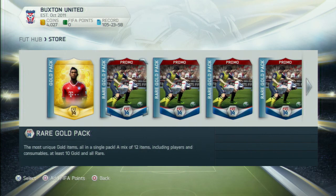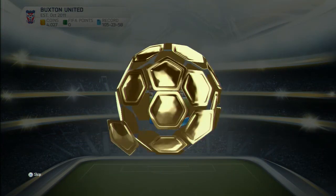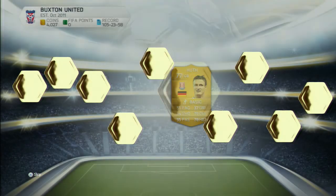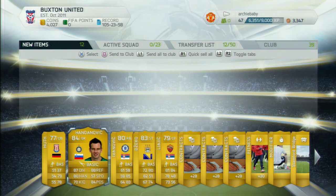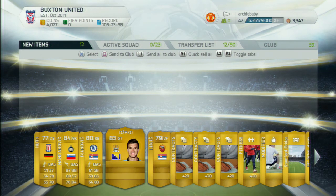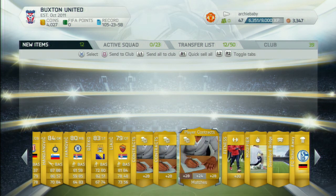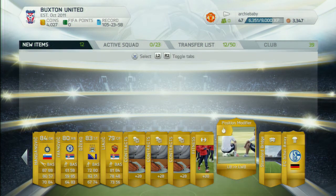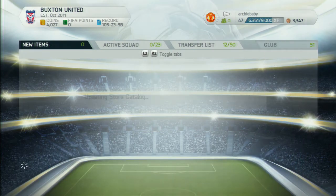We'll leave the gold pack till last and continue opening these 5 rare gold packs. I believe these would normally be worth about 15k, which isn't that much, and they're not giving me the best players. For some reason it showed the lowest rated player as my best, even though there's Handanovic and Ivanovic. Not a bad pack but it could be a bit better. We'll store them all in the club and go into the next pack.